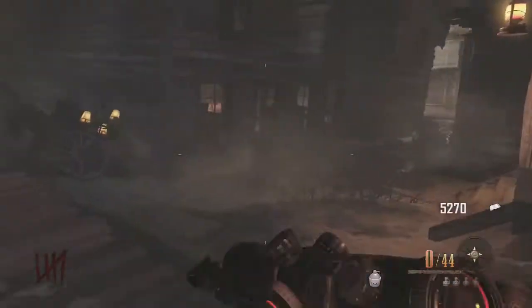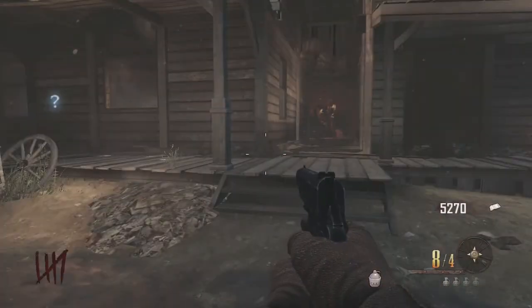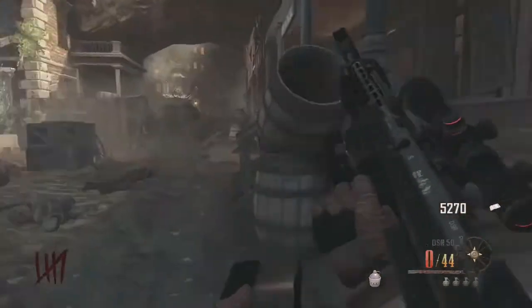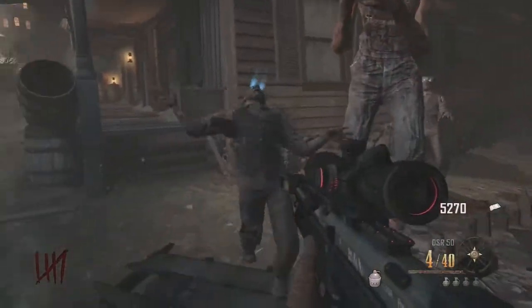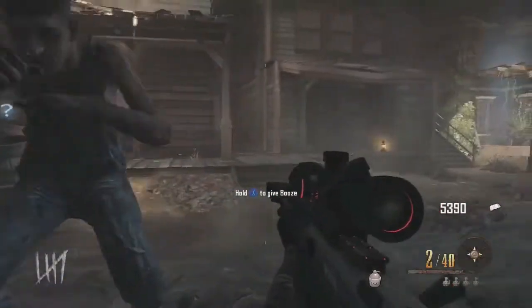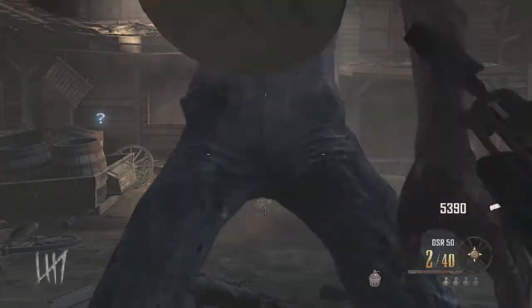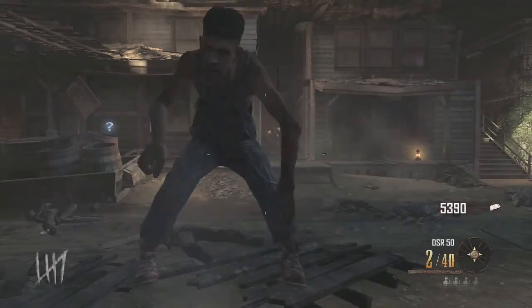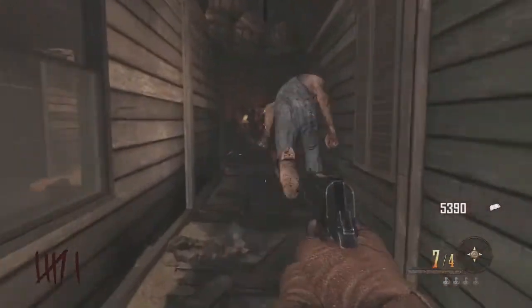We're going to take Leroy over here towards Juggernaut because we want to get through those barriers right there. We have the booze — we're going to have him follow us over here. I'm going to aim him like this, give him the booze, and he should run over there and destroy the barrier. Go big boy, go! Yeah!